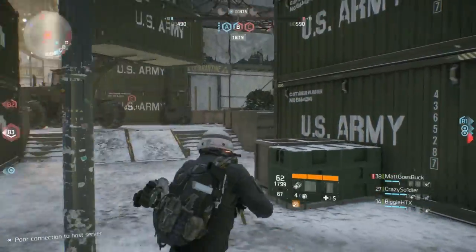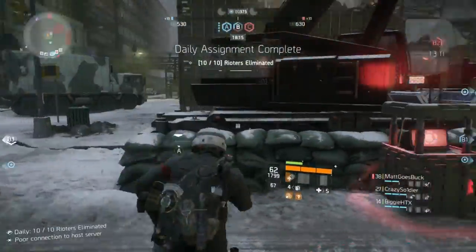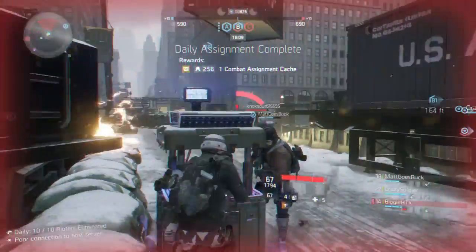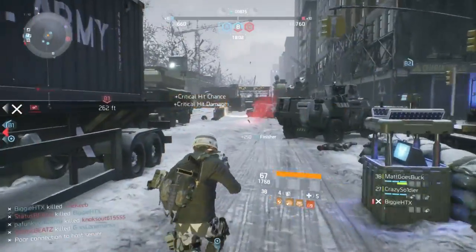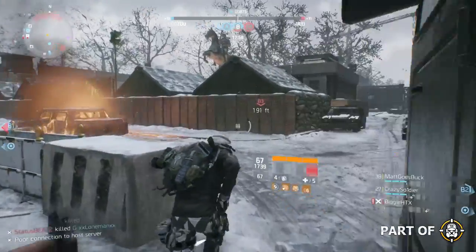The way you can get these classified gear set pieces is via the global event vendor. This vendor will have 3 different tiered caches — for example, hard, medium, and easy. Obviously the easy one will require the smallest amount of global event tokens. If you buy the highest tier cache, there's more chance of getting a classified gear piece.